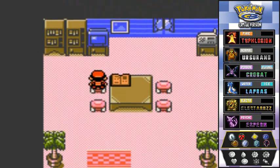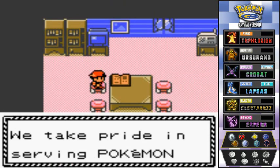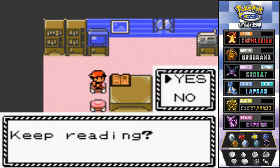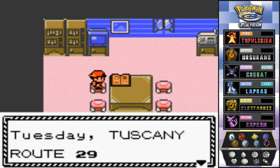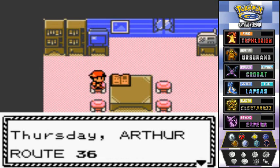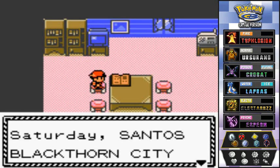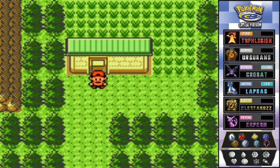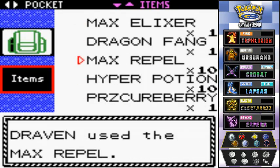There's a house here you should check out. A note reads: 'To my brothers and sisters, we take pride in serving Pokemon trainers. When trainers talk to you, give them something useful. Love, Monica.' Monday: Monica at Route 40. Tuesday: Tuscany at Route 29. Wednesday: Wesley at the Lake of Rage. Thursday: Arthur at Route 36. Friday: Freda at Route 32. Saturday: Santos at Blackthorn City. Sunday: Sunny at Route 37.